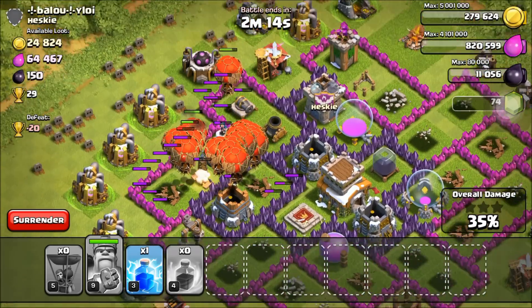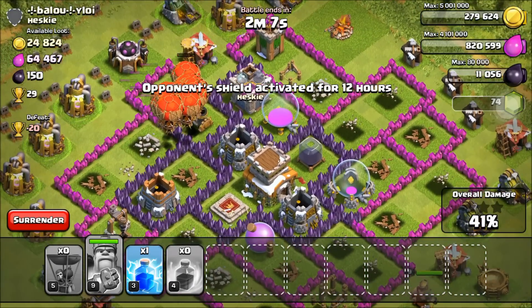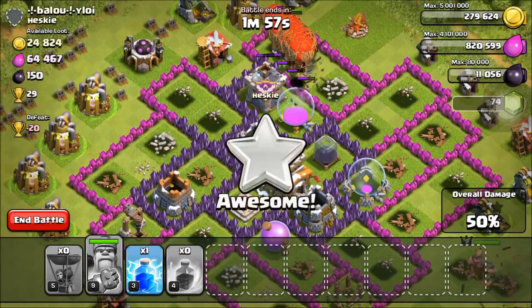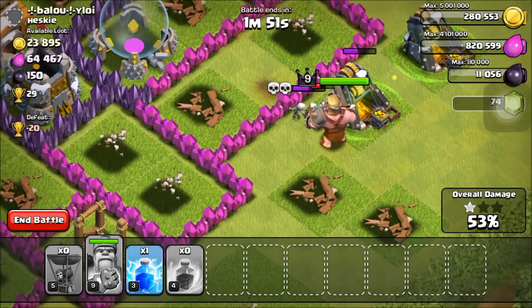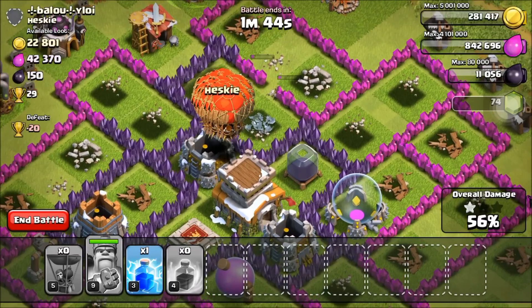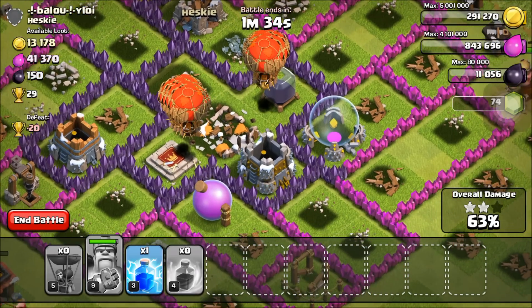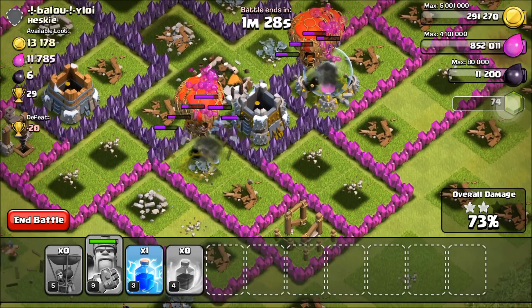We've got a few defences left which can actually attack us - just that archer tower in the top right might cause a few problems, but we've got too many balloons for it. It's just that one defence left. This looks like it will be a 3 star - we've got 2 minutes left on the map, that's enough time to get everything else, 49% left to get. The Barbarian King slays are nice and easy, and the actual power of these balloons is beyond nearly every troop. They're going to absolutely destroy this town hall - they took it out in less than a second. Storages are nothing to them either. The only bad thing about them is that they tend to stay in groups and don't split up.